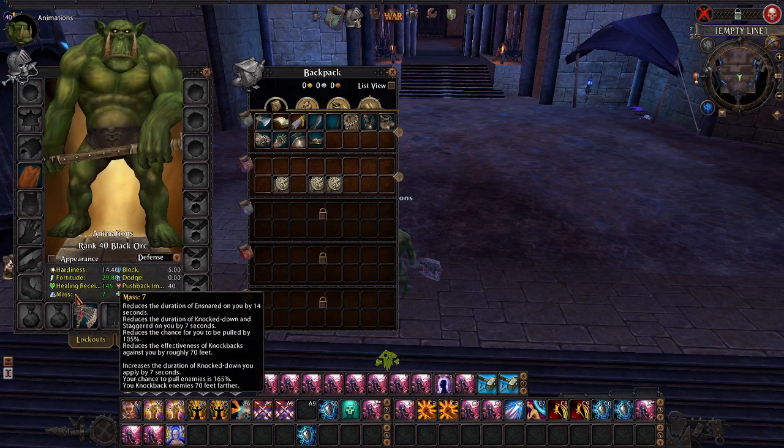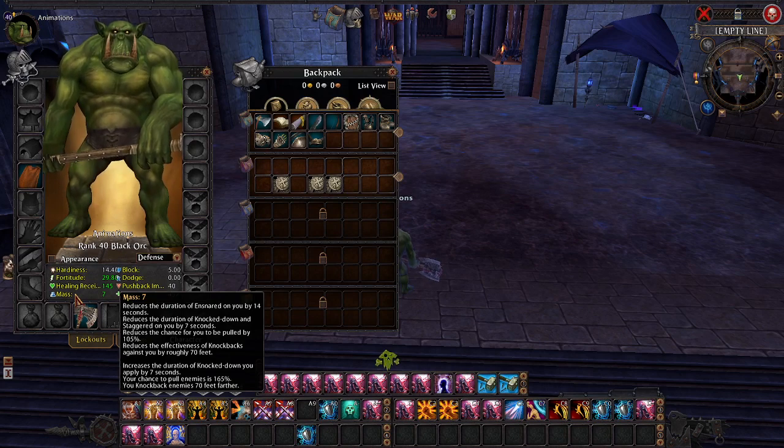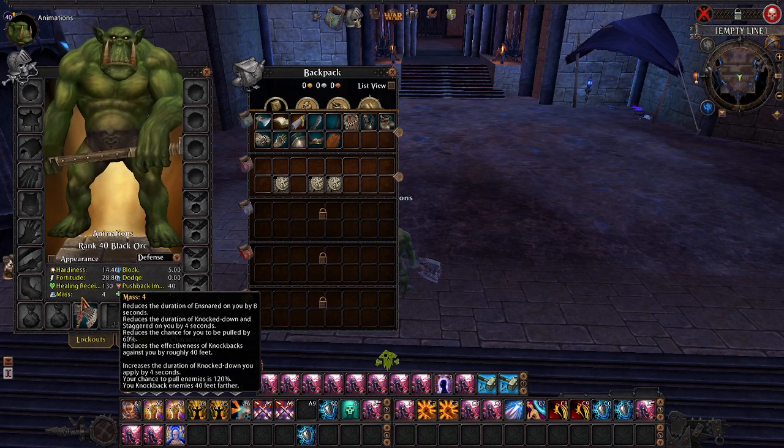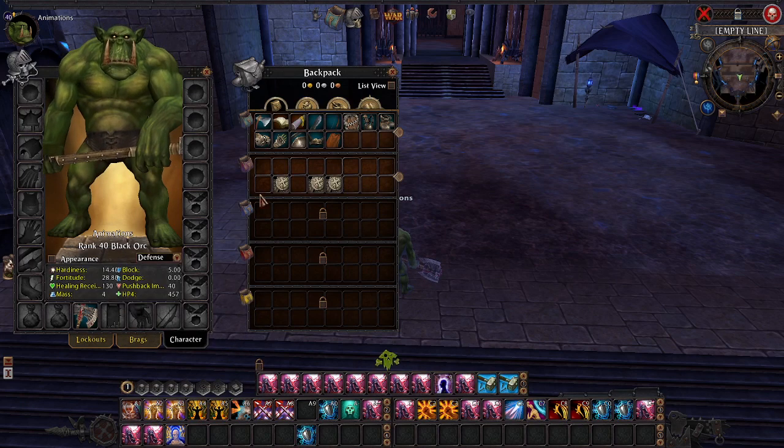Mass shows up like this — and this is the longest stat tooltip. The reason why is because CCs are going to show you their base duration. For example, Ensnared is going to show 16 second duration, so this tooltip describes to people — especially if they haven't seen the documents — why that duration is not actually 16 seconds on pretty much anyone. You have a base of 4 mass, so you have 8 second duration on Ensnared. You can lower your mass; for example, most melee DPS lower their mass for additional movement speed, goblins can lower their mass for racial tactics, and your CCs are based off of your mass versus your target's, minus certain things like silences, disarms, and roots which are always 5 seconds.